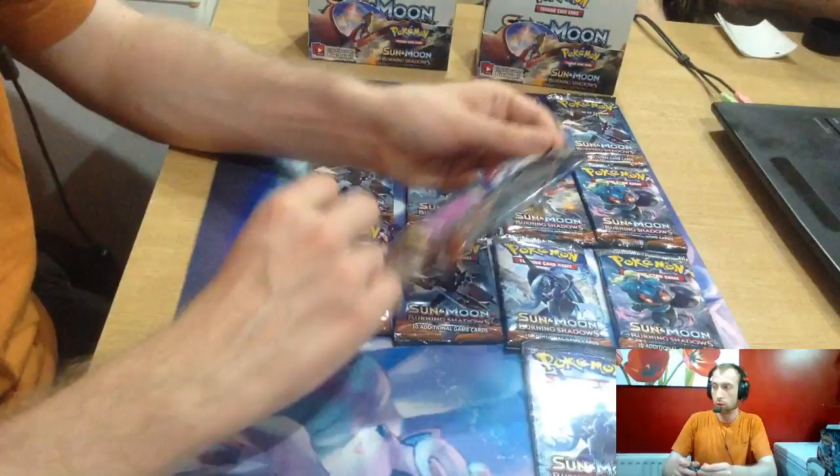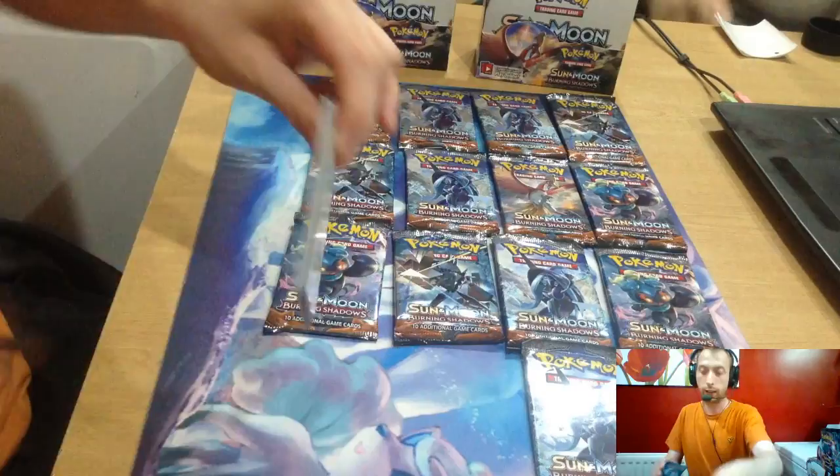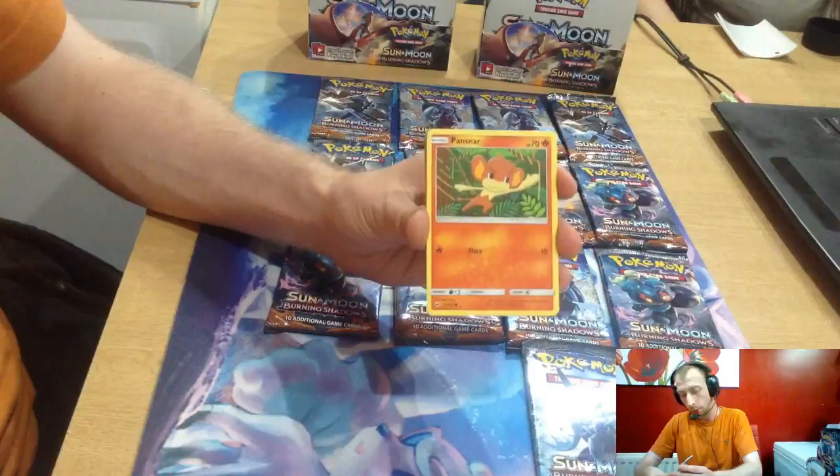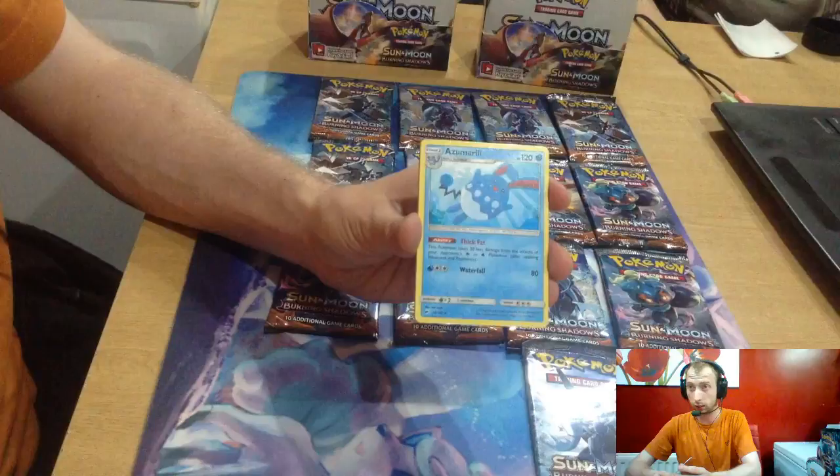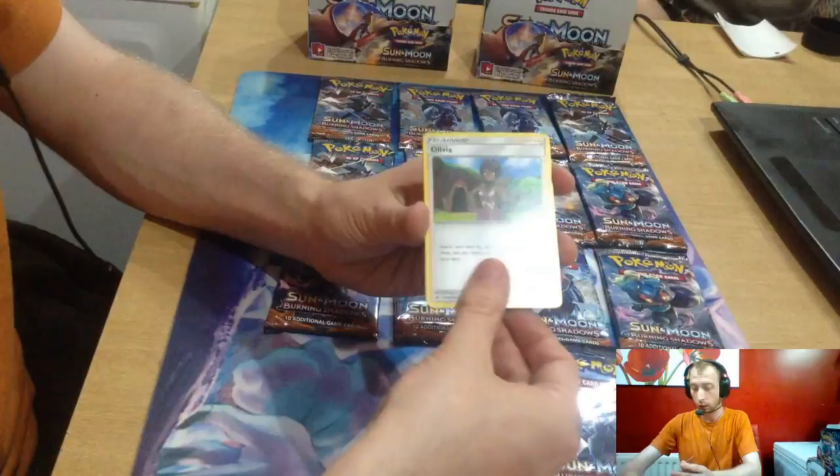Let's see what GXs we can get. We're going green code to start off with. We've got Croagunk, Pansage, Magikarp, Mudbray, Alolan Rattata, reverse artwork Marill — which actually looks like a stitched teddy bear — Azumarill, a Water Energy, Olivia, Kiawe, and a Ribombee.